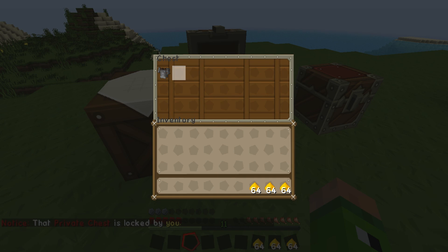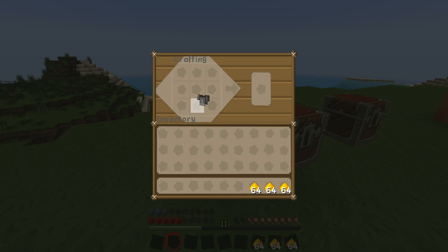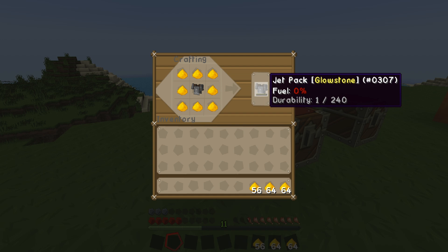If I open up this chest, everything is inside here. To make the glowstone jetpack, go into the crafting table and place the iron chest plate in the center, as shown earlier in this video, surrounded by glowstone dust. It creates the jetpack, but you'll notice the fuel is zero, so at the moment this won't work. I'll now show you how to fuel it.